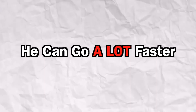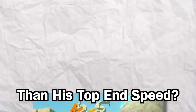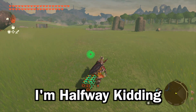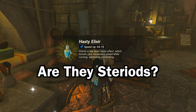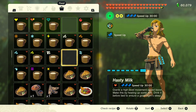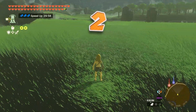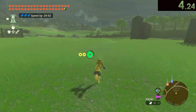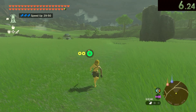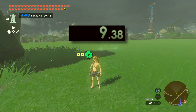This should mean that he can go a lot faster than what we just saw. But how do we make Link go faster than his top end speed? Well, there are foods and some elixirs that make Link faster. If we have Link run with a triple speed food, he runs a 100 in an insane time — the time of 9.38 seconds.